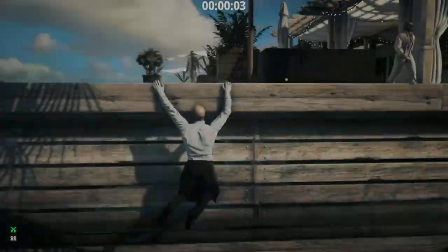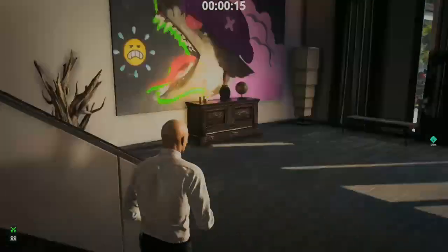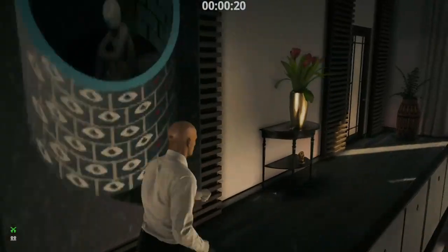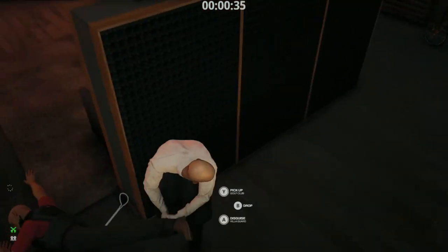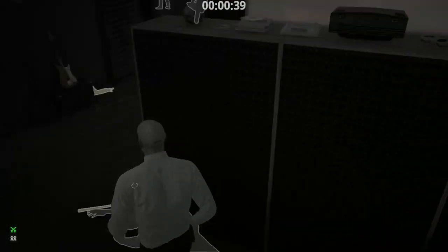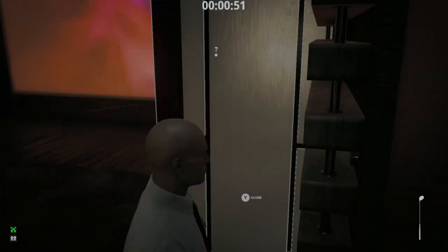Most people know this one, but just in case: vault up here, then run up these stairs and into this room. Grab the golf club, wait for the door to close, then knock out this guard. Grab the gun and drop it there, then drag the guard behind here. Hide behind the door and wait for the guard to start walking over to the gun, then knock him out, then Tyson.